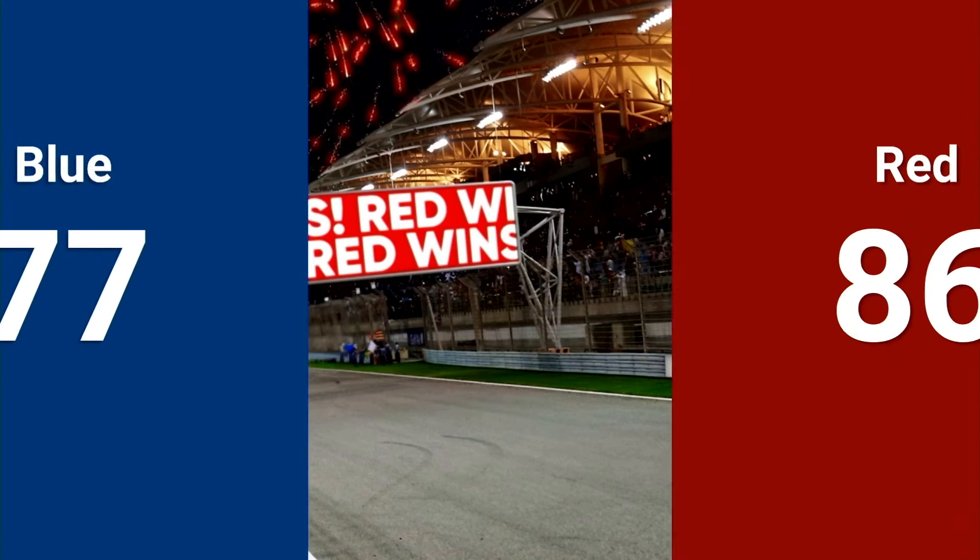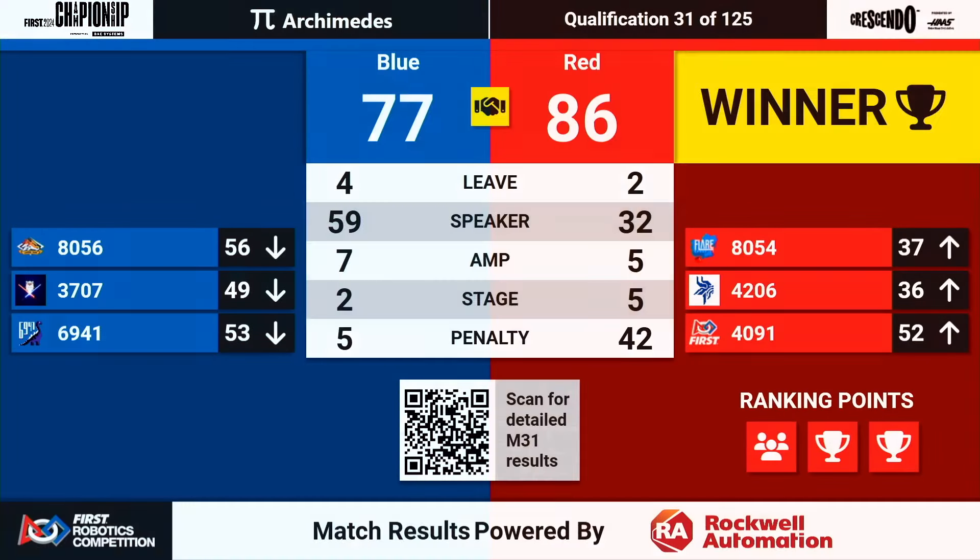Lions are the win. Red Alliance — 86. Where's the differential? Speaker for Blue. But look on the Red Alliance side: 42 penalty points closing the gap. And they will earn three ranking points — they'll get the ensemble.